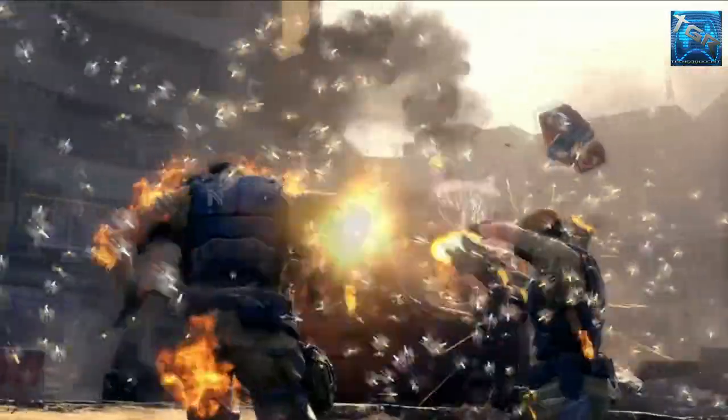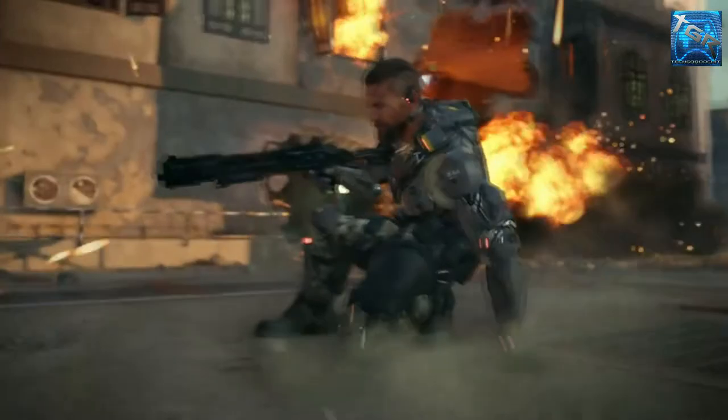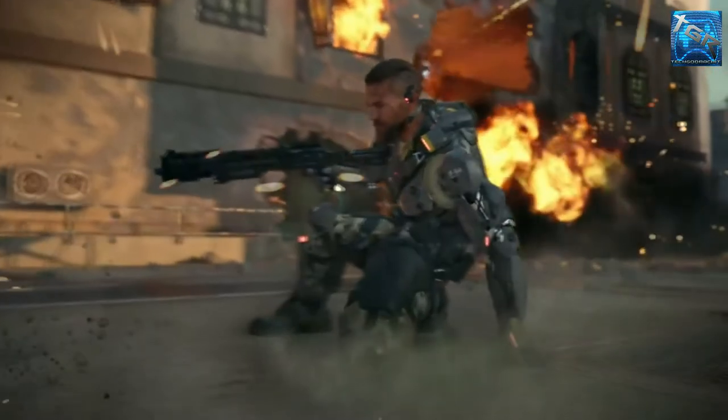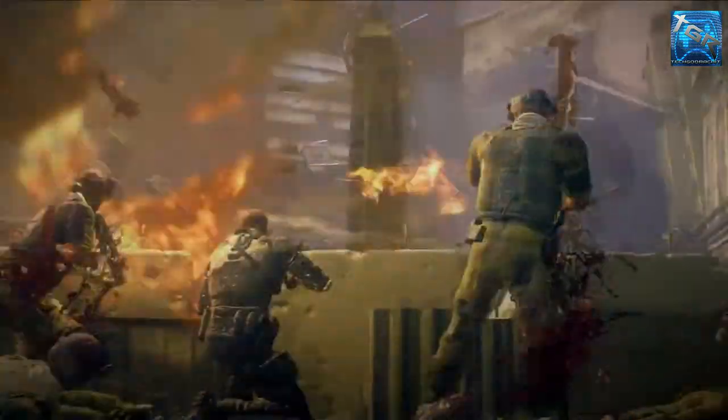Coming to the next part, we have some campaign gameplay where the character actually directs a swarm of insects to an enemy and burns him down. Then we have a new movement mechanic — the power slide. The unique thing about this is after you initiate it, you can move in 360 degrees: forwards, backwards, anywhere, and kill enemies.